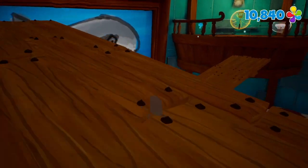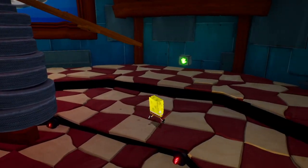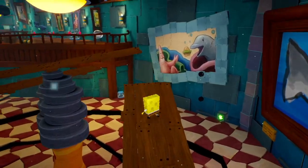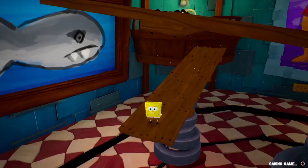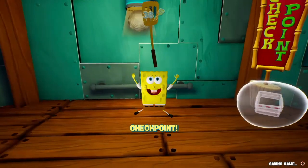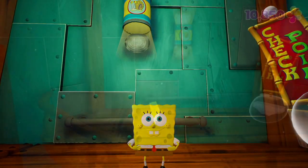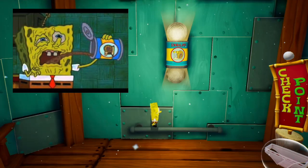How come I didn't get that? I have to run up the whole thing again. This is the second golden spatula we're going to get for Rock Bottom. Pull myself up — thank you very much. Spatula number 38 overall! Snail-Poe cans here — that means SpongeBob's tongue disintegrates when he touches it. Now I gotta become Sandy to swing across those things.